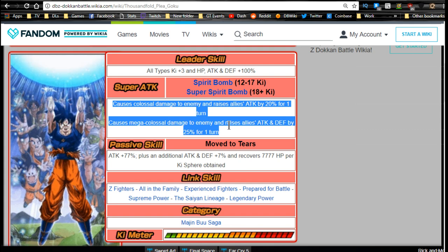His passive skill, Move to Tears, gives attack plus 77%, plus an additional attack and defense plus 7%. That 7% feels low, but considering his LR base stats and the dupe system, it's definitely more than worth it — though personally I'd prefer 10-12%. He also recovers 7,777 HP per Ki orb obtained — not by rainbow or type — so his attack, defense, and HP all go up. Running him next to a Weiris will at least set him up for some HP regeneration and a nice attack buff.